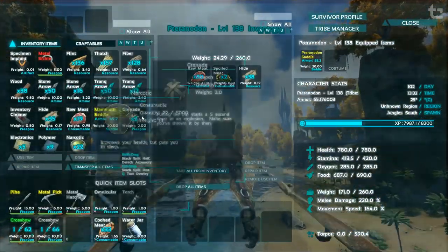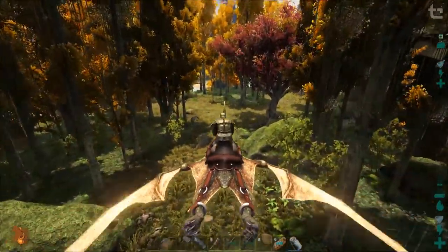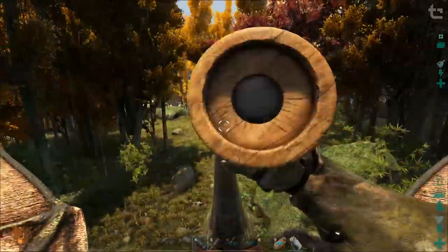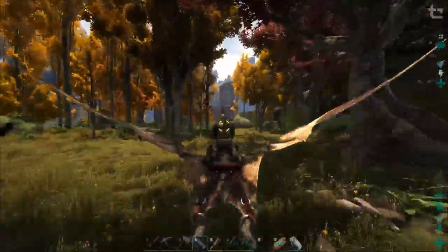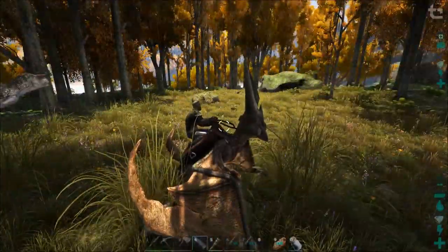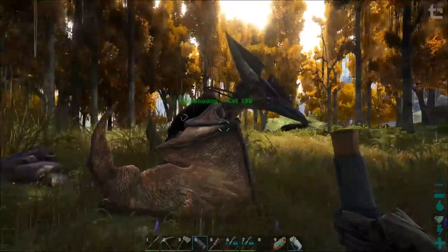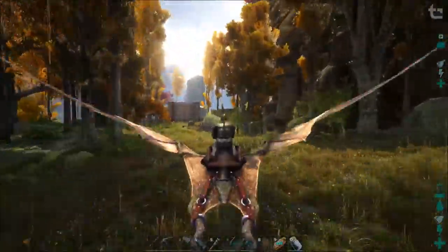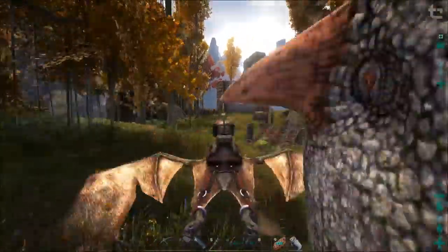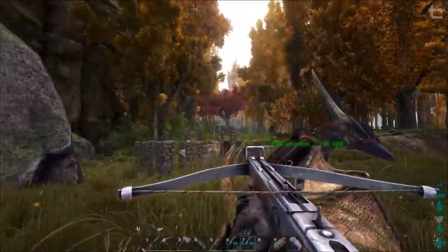We got some more polymer and electronics, narcotics, and a couple more grenades. I've got like five grenades and I haven't made any - loot drops are good. Oh yes, another female Carno - this is doable. Carno trap for the win.